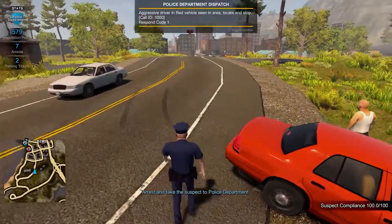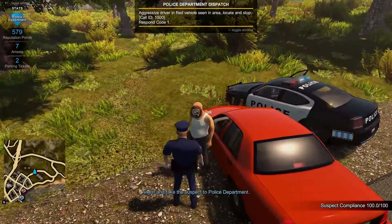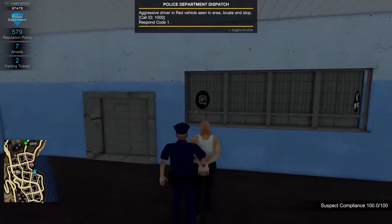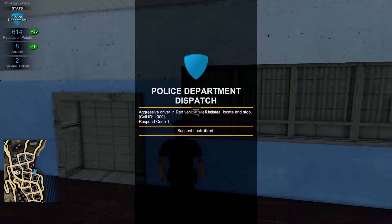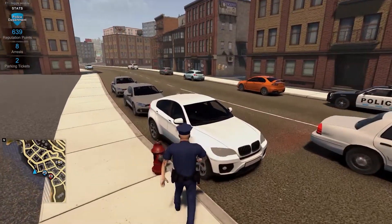Once arrested, you can take the suspect back to the police station and fill out some short paperwork to process them. The parking ticket system is also implemented — the player will need to issue the correct parking ticket in order to gain reputation points.